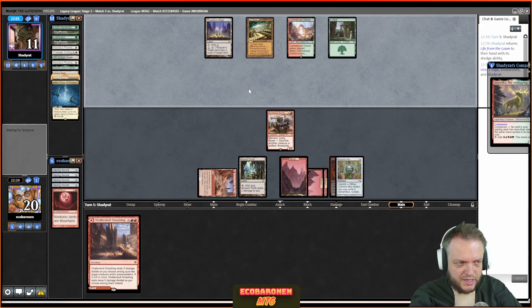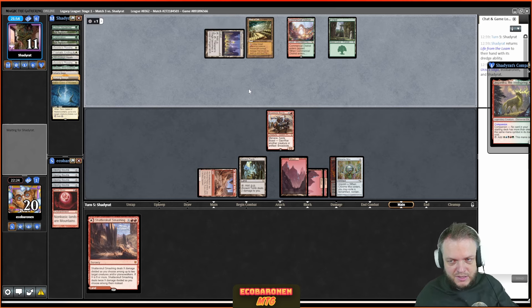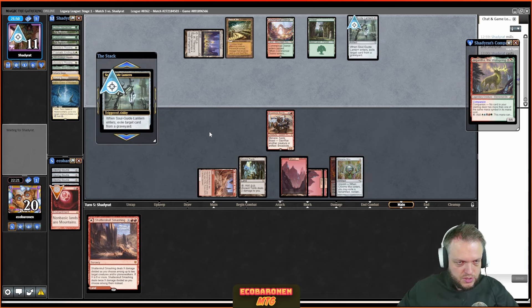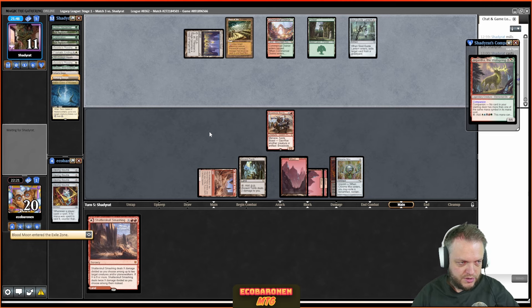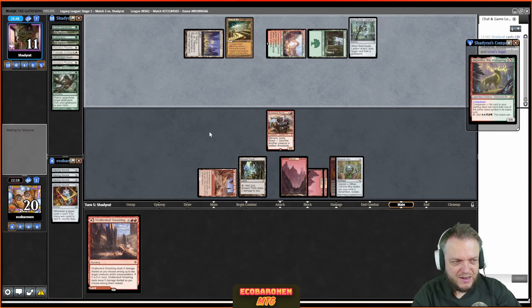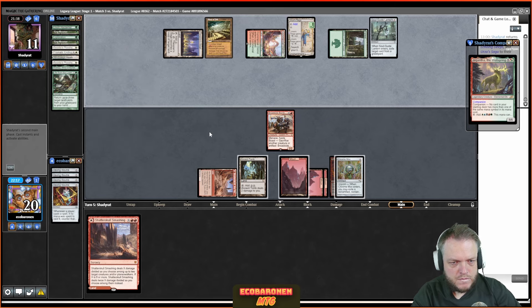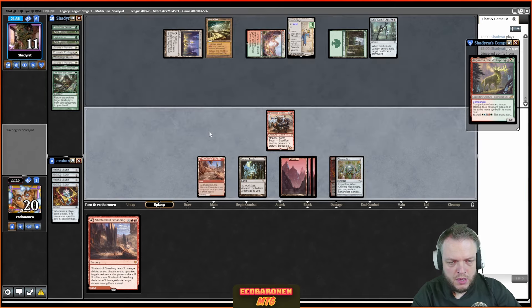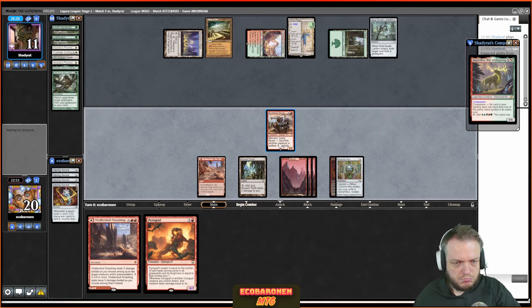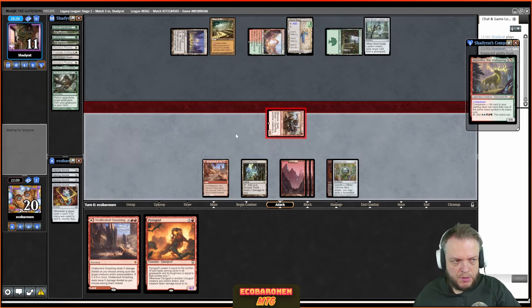Echoing Deeps copies a land from a graveyard, so it doesn't do anything right now. Talon — not useful either. I love when new utility lands make it into Legacy, because Crop Rotation is always going to be there; whenever more good lands get printed that card gets better — that's essentially why Birthing Pod got banned in Modern, and why Green Sun's Zenith is banned in Modern. Those are just cards that get better over time. Life from the Loam — the clock is ticking on me. Pyrogoyf and One Ring drawn.